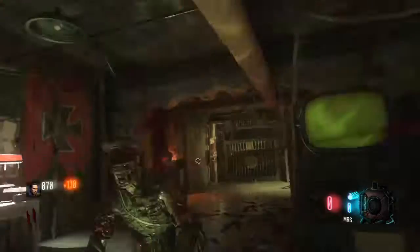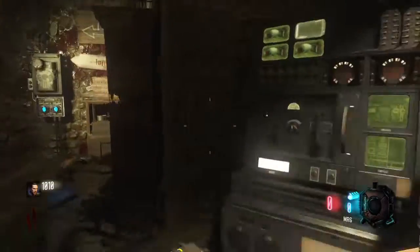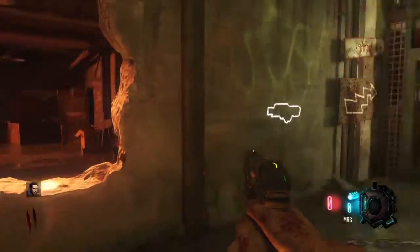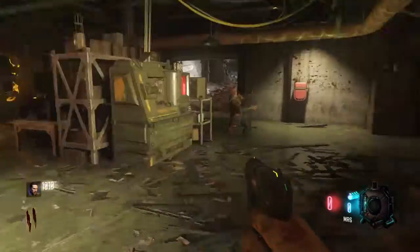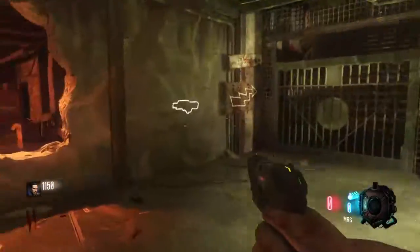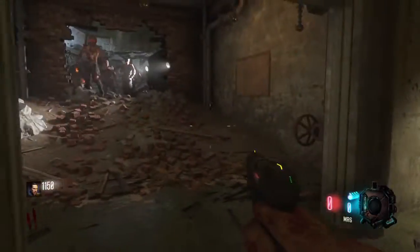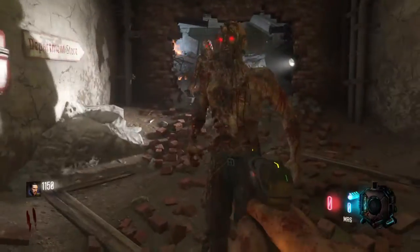Second round, two knives — it's simple. Now, you might want to watch out for the nuke. Everybody hates the nuke. You try to stay as far as you can from every zombie. And that's basically it for the second round — just try to stay away from the nuke and everything should be okay.